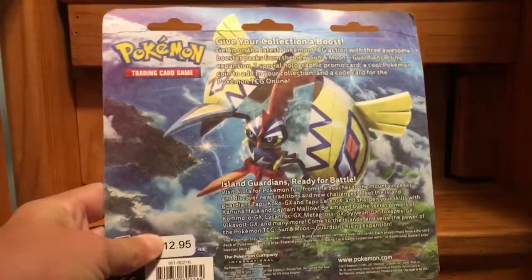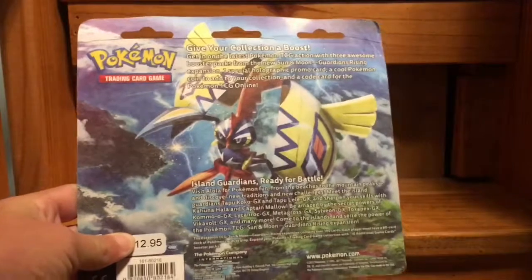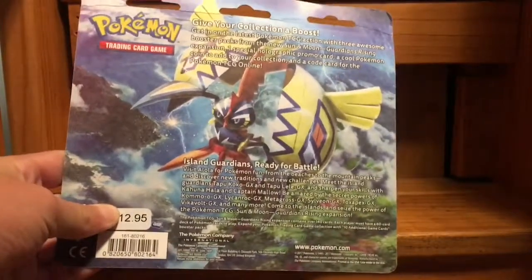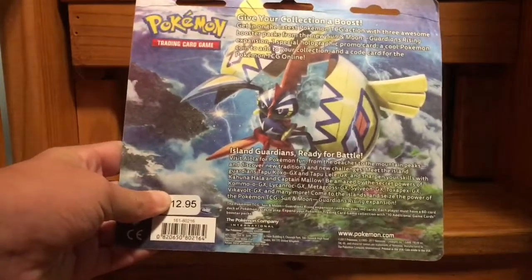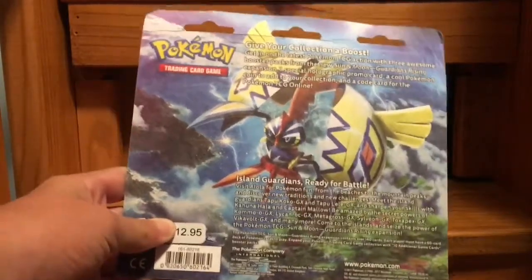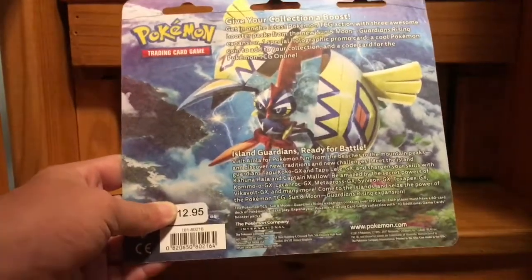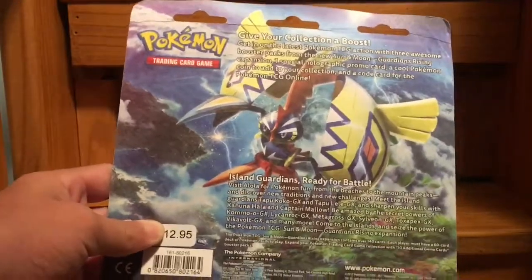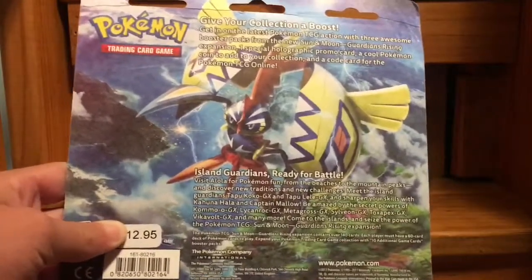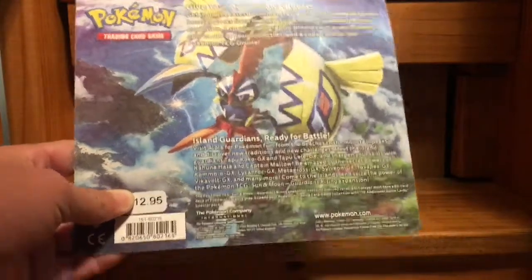Here is the back of the product. I want this video to be decently long and I'm only opening two packs, so hope you enjoy. It reads: Give your collection a boost, get in the Pokémon TCG action with three awesome booster packs. New Sun and Moon Guardians Rising expansion, one special holographic foil card, a full Pokémon coin to add to your collection, and code cards for the Pokémon TCG online. Visit Alola for Pokémon fun, from the beaches to the mountain peaks, and discover new traditions and new challenges.